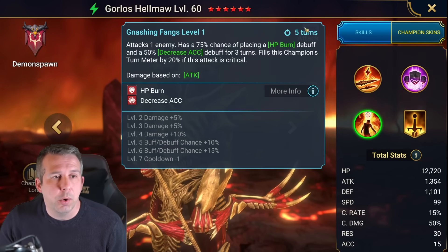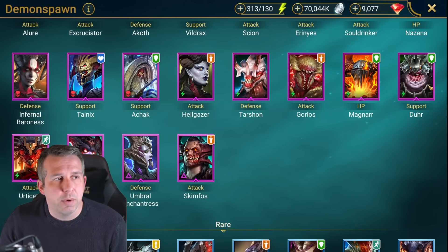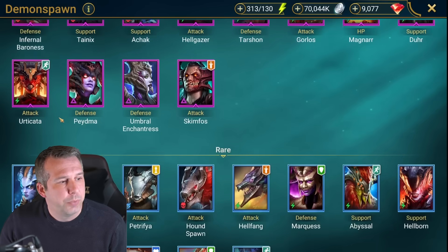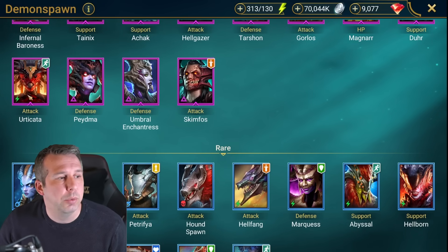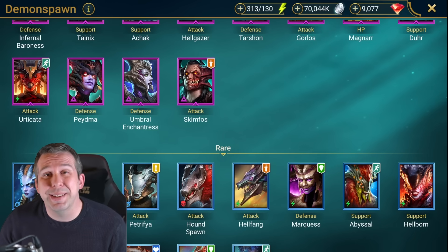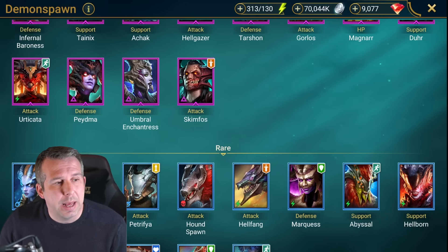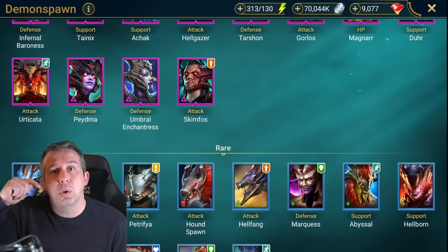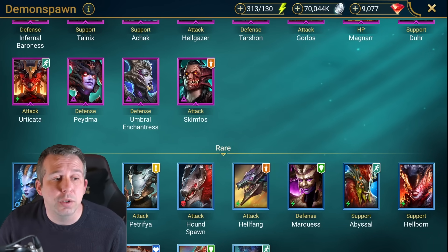Magnard: decent HP nuker for arena. Druah: your reviver for this faction, only would build for faction wars at level 50. Urticata: okay poisoner for clan boss if you get early, but outscaled by lots of others. Paidma: decent decrease attack on the A1 which is good for clan boss, outside of that not much going on. Umbral: can cycle block buffs on Hydra endlessly - it's on a three-turn cooldown and goes on for three turns.